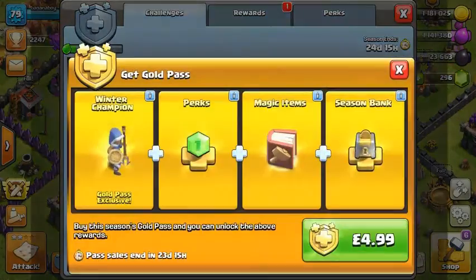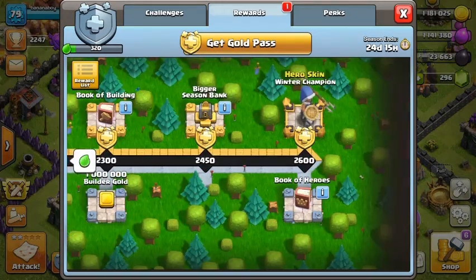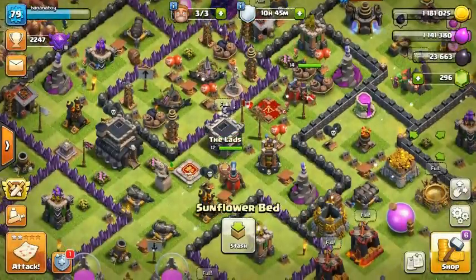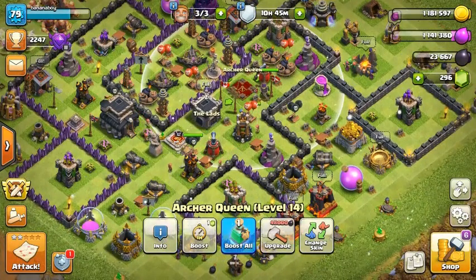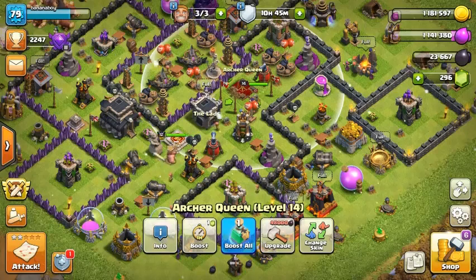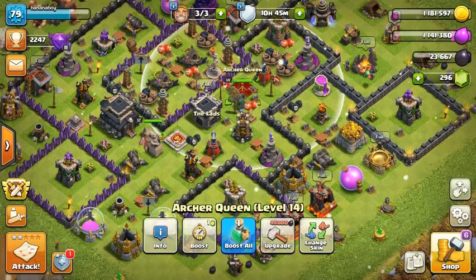Something else I want to show is the changes to the season challenges. You've now got buttons like these to make it easier to get to the on-time rewards — very nice quality of life changes. Also, if you don't use your hero abilities in battle and they lose health, they'll automatically be added back on at the end.